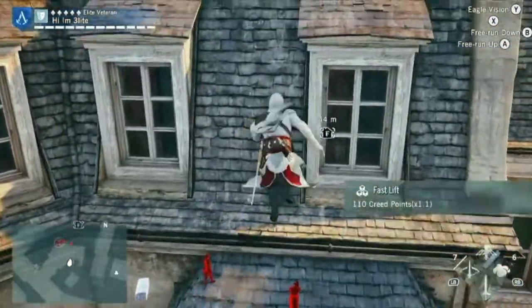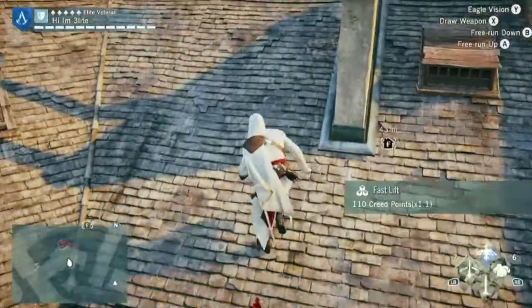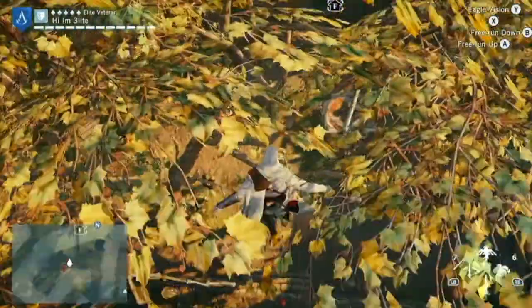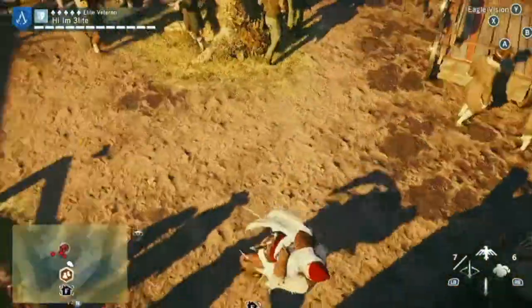Hi, I'm ThatGoatGuy, and you might have heard of Breakfall in AC Unity. It's that game's version of Catch Ledge from the older AC games, and it allows you to grab onto a wall that you're about to slam into. I'll link a video in the description explaining exactly what it is.